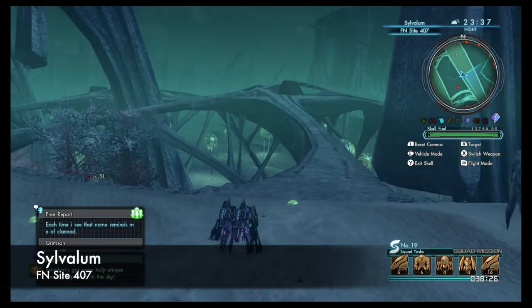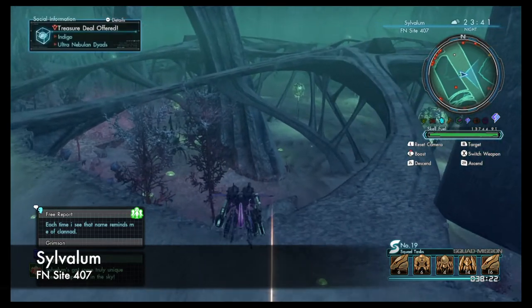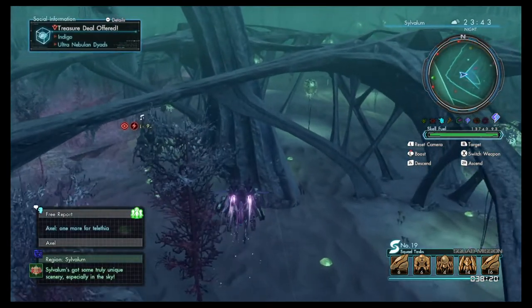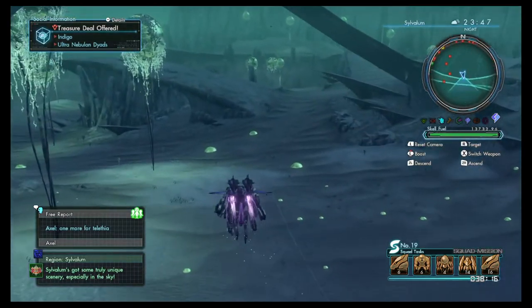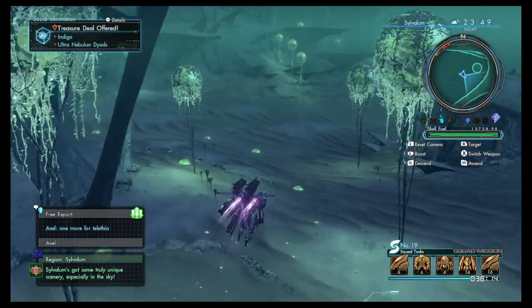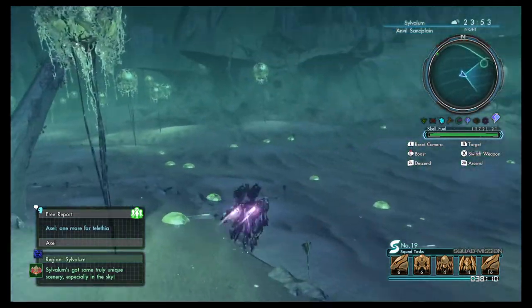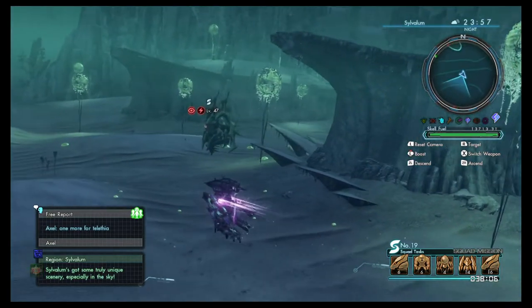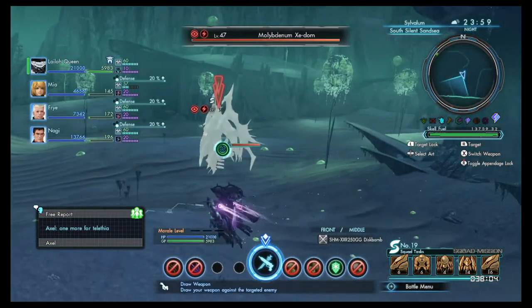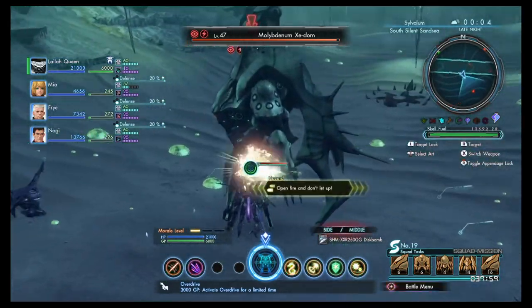Squad task number 19, task 4 is to hunt 14 Zedum. These are located in Silvolum. Warped to Frontier Nav site 407 and travel slightly south. Try and avoid the level 91 that's roaming around the area, cause these guys kinda hit hard. You can find these guys roaming around the northern part of Silvolum, and you can find them as low as level 47. You'll receive 3 squad tickets per kill with the possibility of 1 blade metal, and 30 tickets with the completion of the task.